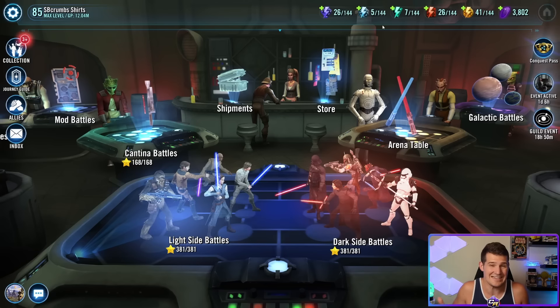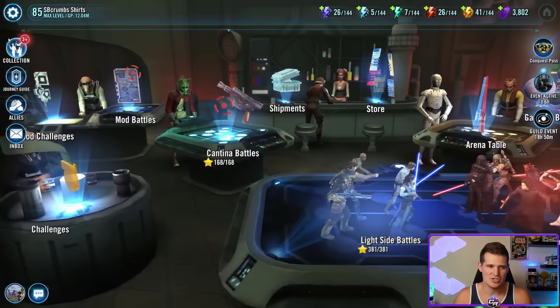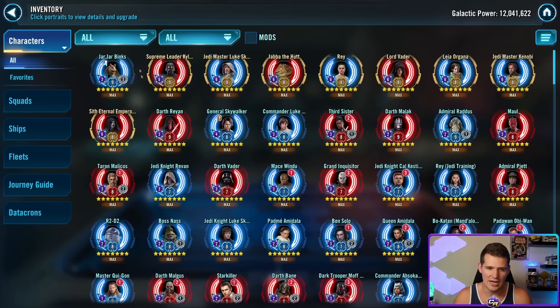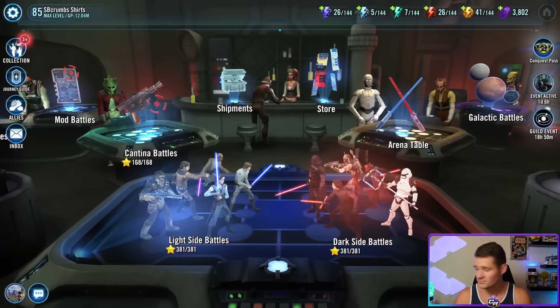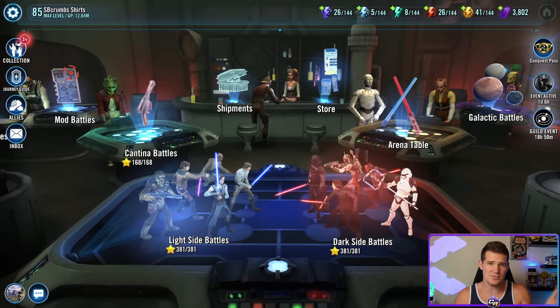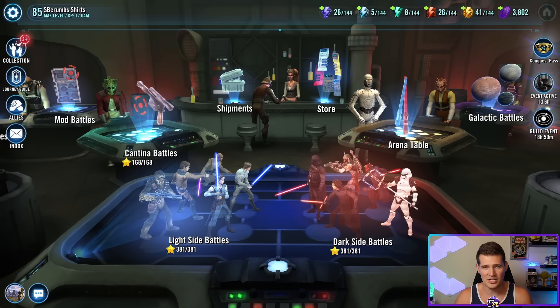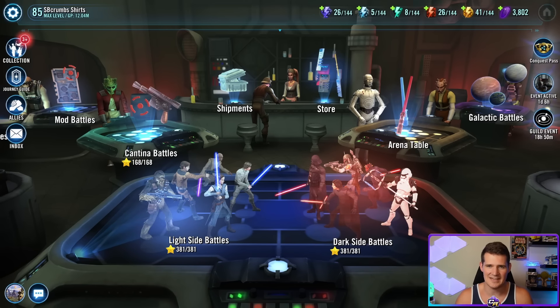I've been lucky getting cantina energy several days in a row, which has been great for relicing up Gungans and Galactic Republic characters. Let us know in the comments how many of these you were already aware of, and share any other efficiencies you know so we can all learn more. Thank you for watching, and as always, stay awesome.